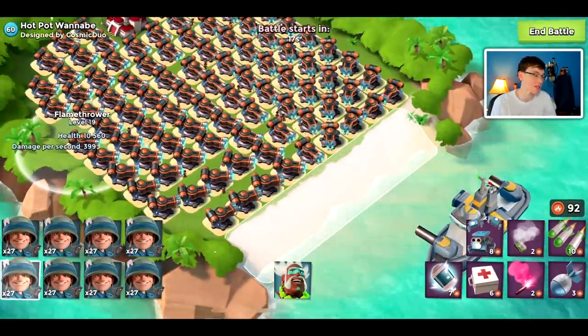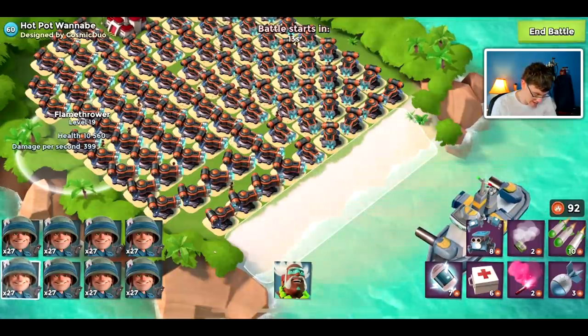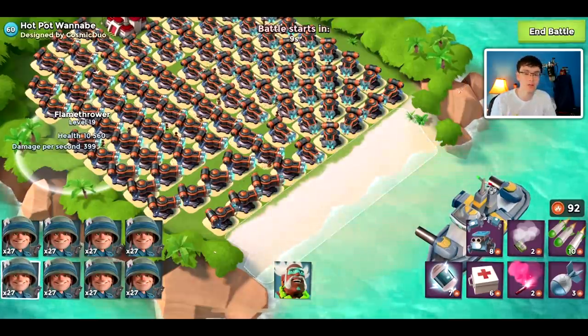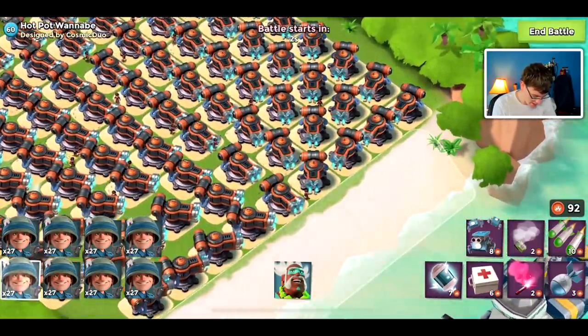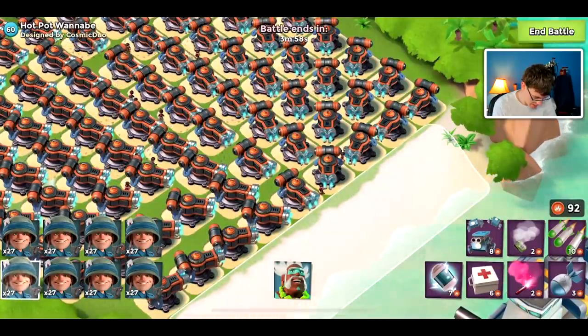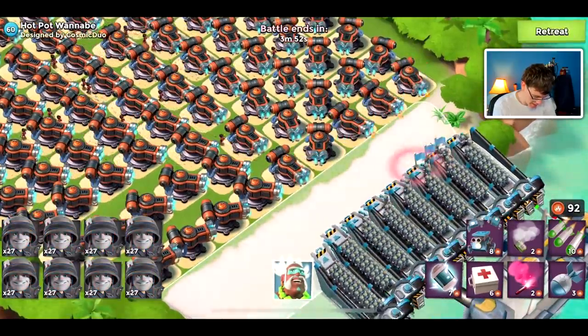I don't plan on using my heroes this video, but if I accidentally drop one down I'm not going to use the ability. I brought Dr. Kavan, which will bring a little bit of healing to my troops, but I don't think it'll be too big of a deal. Our battle is about to start and what I think I have to do is throw two shocks onto the beach once we do get our rifleman down.